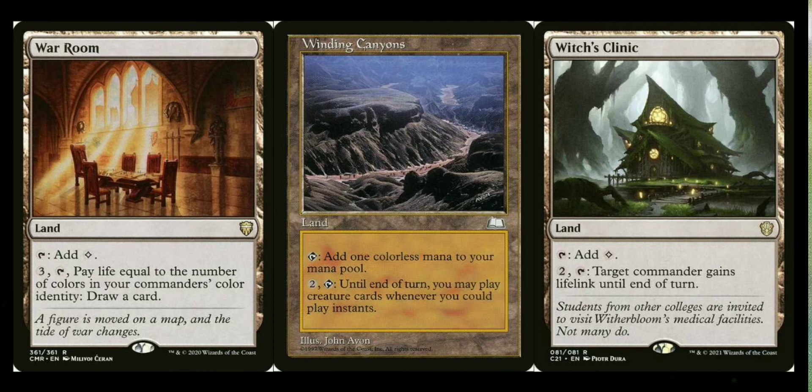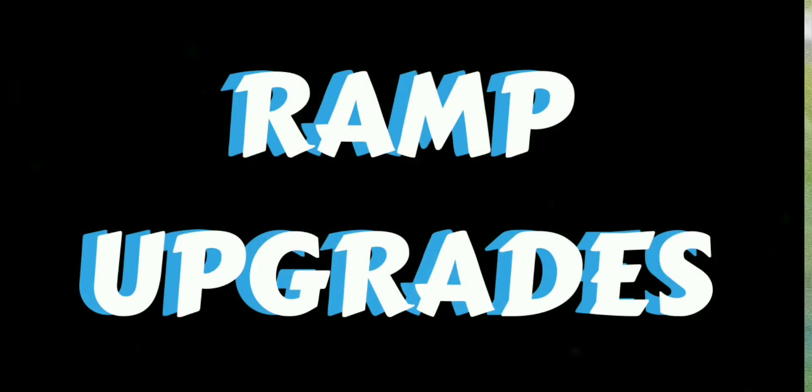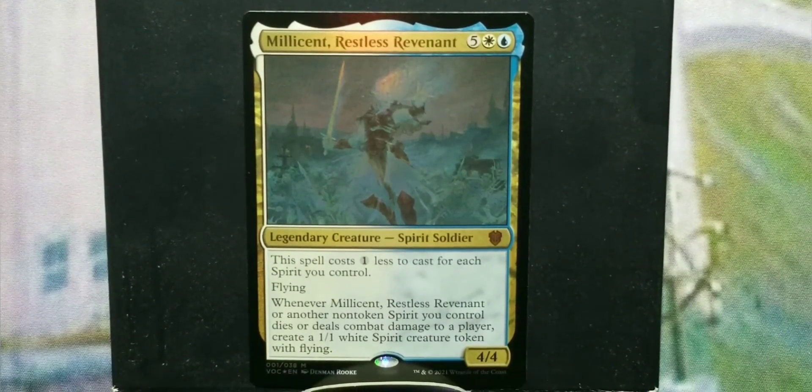Now moving on to ramp. Everybody knows green is the king of ramp, but a lot of people don't realize white is second. It doesn't put everything into play but it does allow you to mana fix and grab lands out of your deck, which a lot of other colors can't do at all.